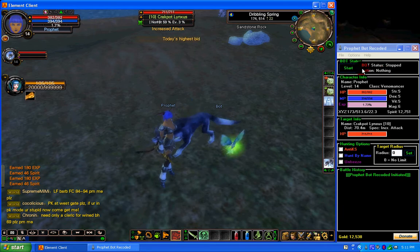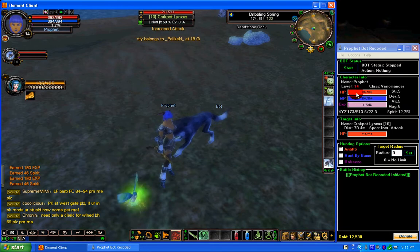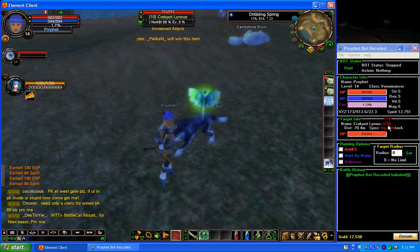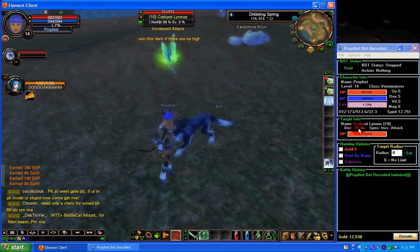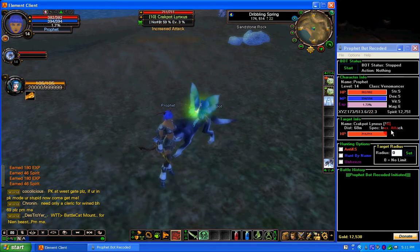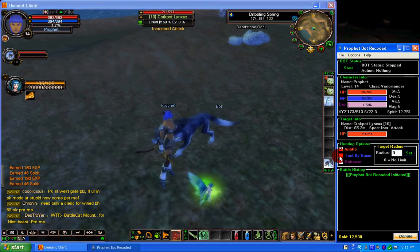You can see your name, level, class, strength, dex, fertility, magic, spirit, XYZ, hit points, mana points, and experience. Down here we have target info: its name, its level, how far you are away from it, and if it has any specials they will show up here. You also have anti-chaos, which stands for anti kill-steal, and hunt by name.